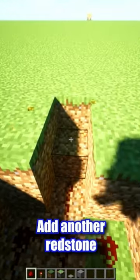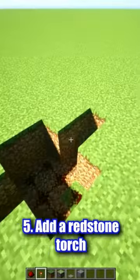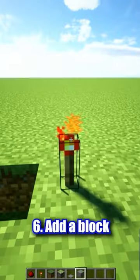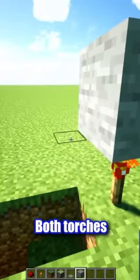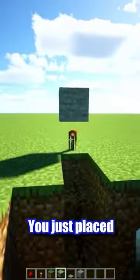Go up one block and add another redstone on both sides. Add a redstone torch on the block above on both sides. Add a block on top of both torches. Put redstone on top of the blocks you just placed.